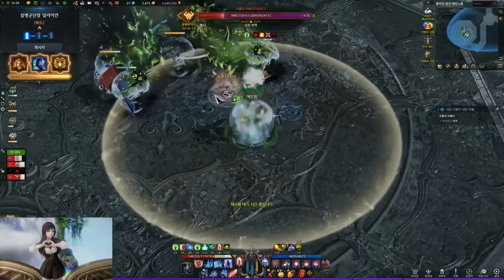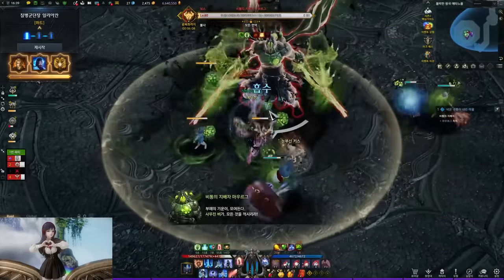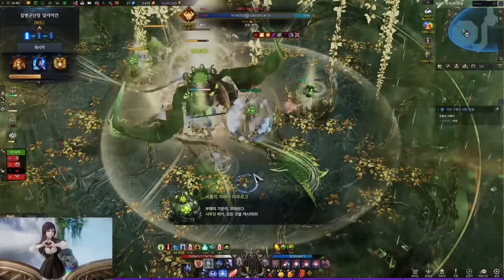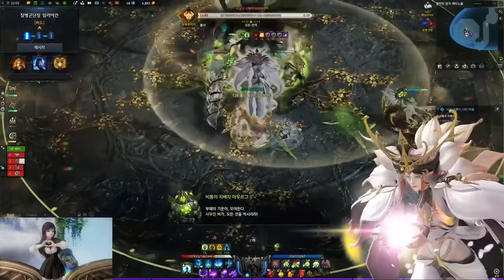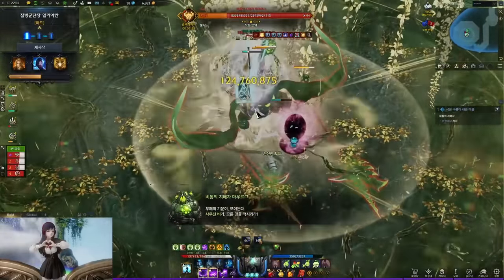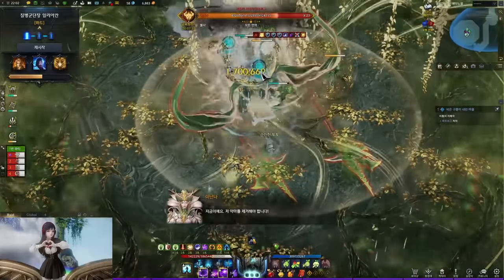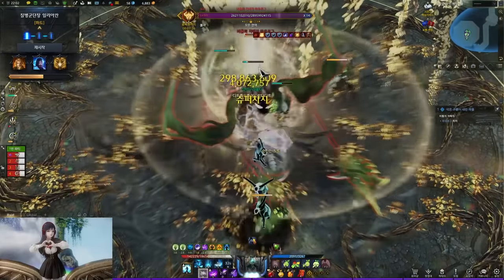Around 50 HP, the boss jumps to the center and requires a stagger check. When the stagger check bar appears, the raid leader must use Inanna no matter what — without it, you have to stagger under many hindering factors. Failing the stagger is a raid wipe. If you use Inanna, you'll see her advance the ability; the boss gets stunned during the stagger check so you can freely complete it. Furthermore, all players do 25% more damage to the boss for a long time until Inanna ends. DPS as much as you can, then dodge the AOE attack he does at the end of Inanna.